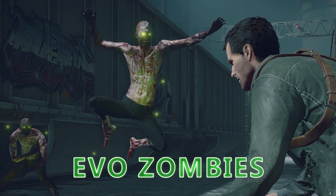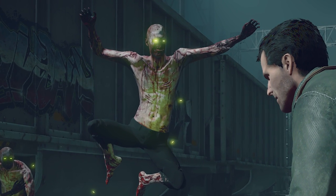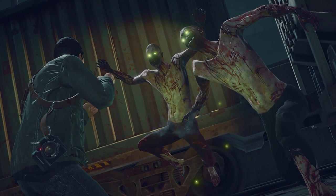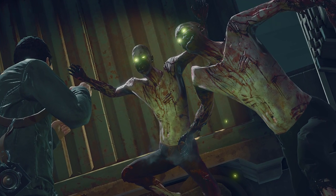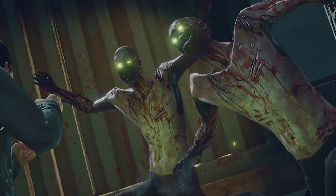The new Evo zombies are the scariest of the batch. Like the velociraptors in Jurassic Park, these are smarter zombies that hunt in packs and have considerable health and dexterity. They can even call other zombies to battle and strengthen them with a scream, quickly turning a safe area into a den of gnashing zombie teeth.